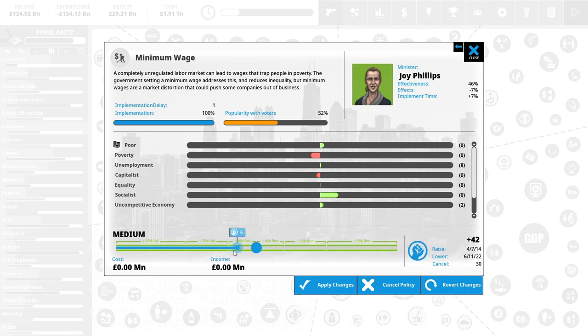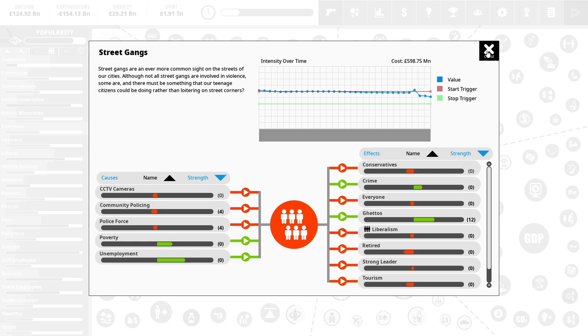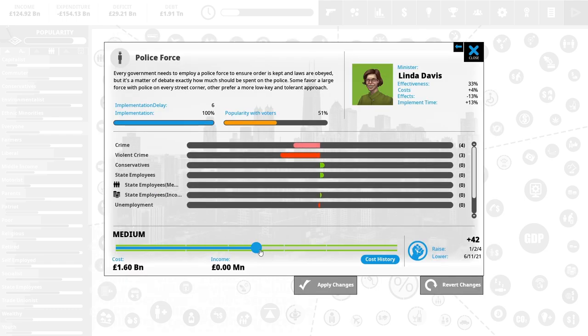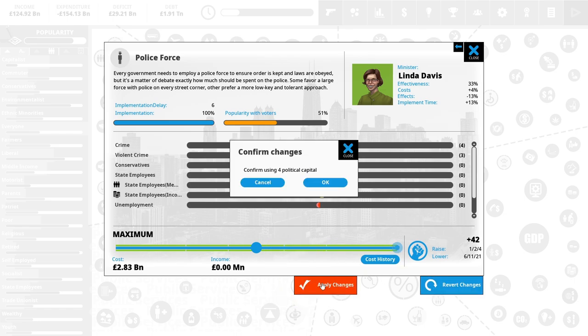So I'd want to lower the minimum wage — that's going to make poor people unhappy. But here's the thing, we've already done a lot for poor people. It's also going to increase poverty which increases street gangs, and street gangs are our main issue. How are we going to fix this? I could increase our police force — it should decrease unemployment and lower street gangs significantly. I'm going to spend the maximum money — raise it to max police force, more policing, let's go.